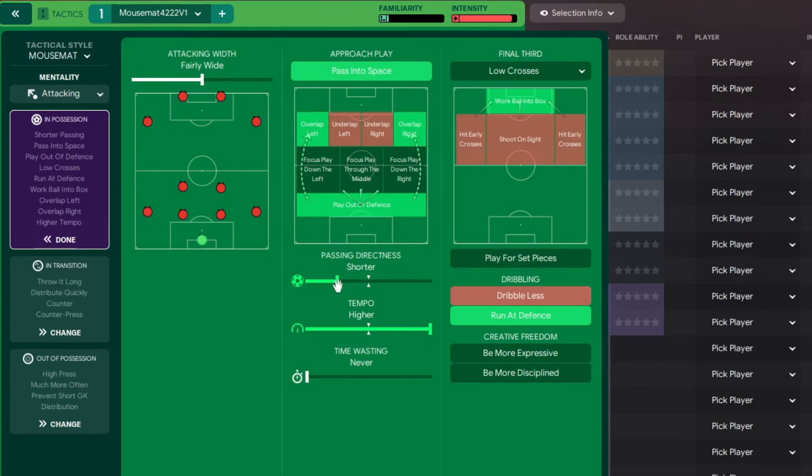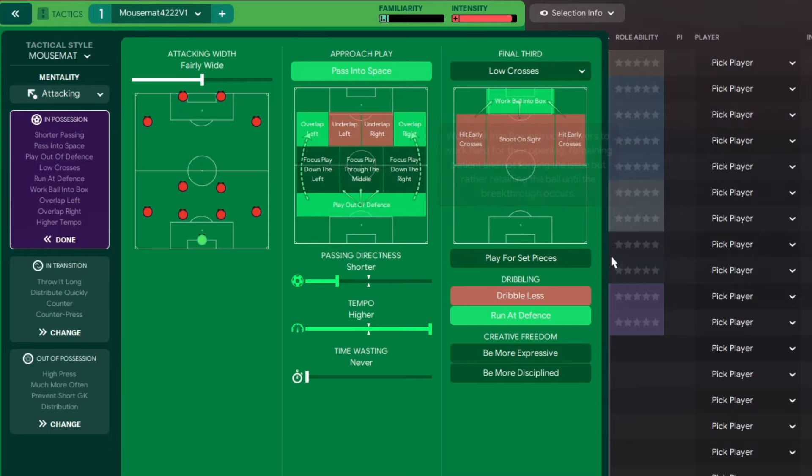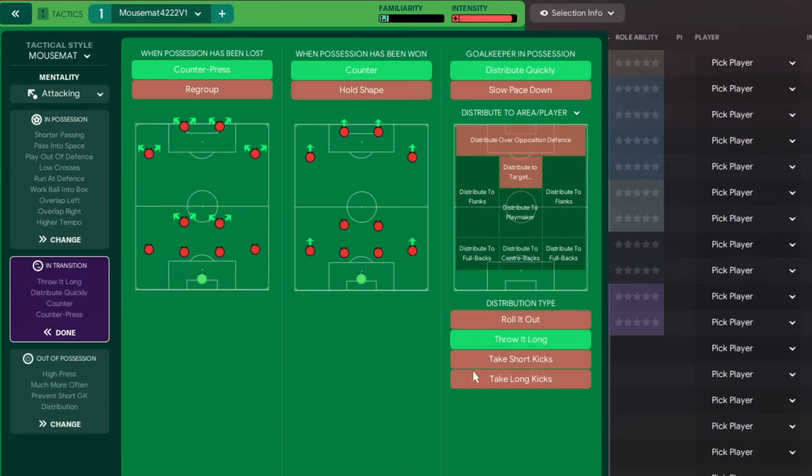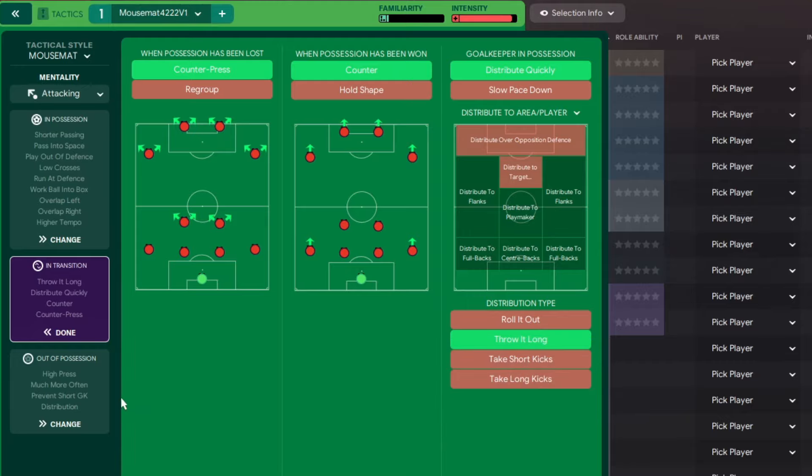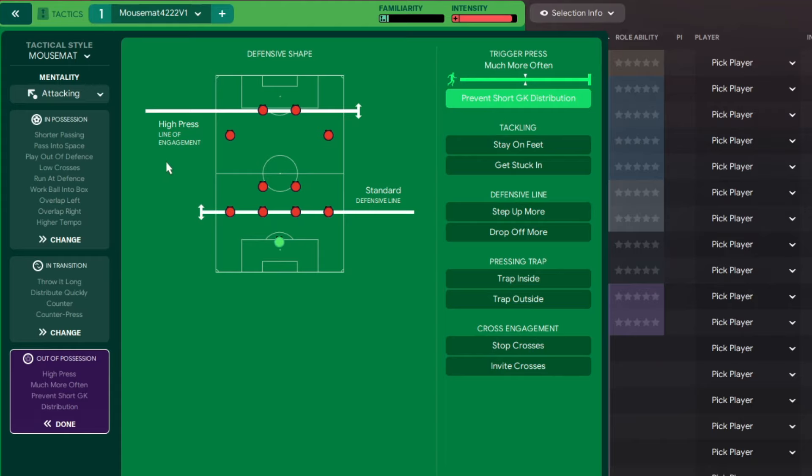Mentality is attacking. In possession: attacking width fairly wide, passing to space, overlapping left, overlapping right, play out of defense, passing style shorter, tempo higher, time-wasting never, low crosses, work the ball into the box, run out of defense. In transition: counter press, counter, distribute quickly and throw it long — normally it's roll it out on most tactics, but I love it when it's a bit different. Out of possession: high press line of engagement, a standard defensive line. If you're watching tactics lately it's all much higher defensive line, but a standard defensive line tricks teams more often to prevent short goal distribution. And that's it.